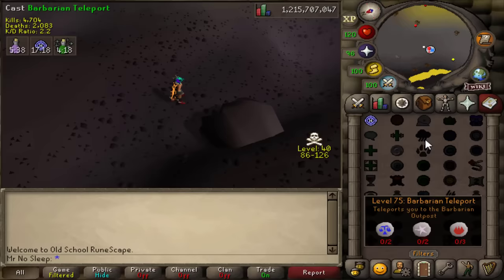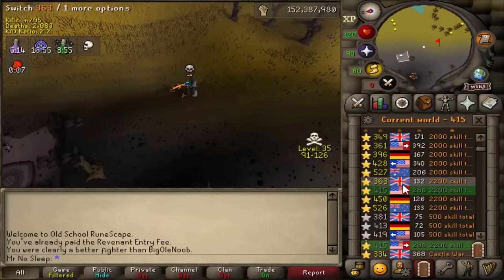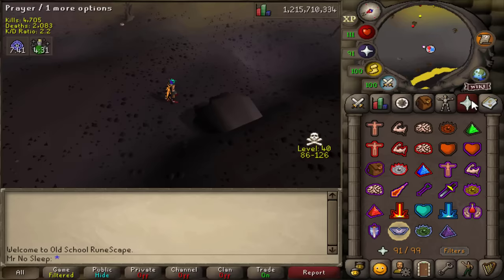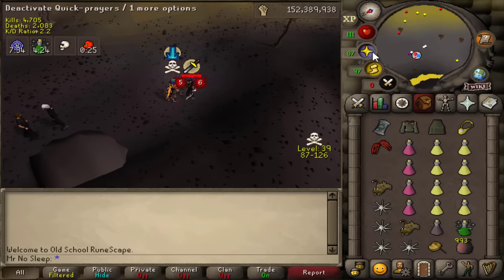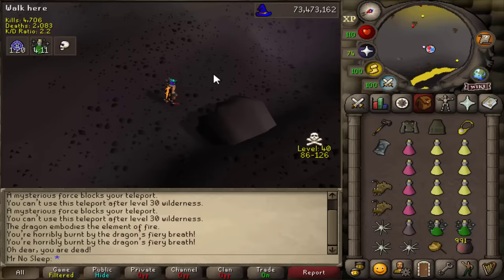Now that I've obtained the Vesta's longsword, be on the lookout for a future video using this insanely powerful special attack weapon. Speaking of powerful special attack weapons, today's video is all about dragon claws — dragon claw rushing for 10 hours, smiting and surprising players. These players are going to have no clue that I am waiting for them as they teleport or enter the cave.